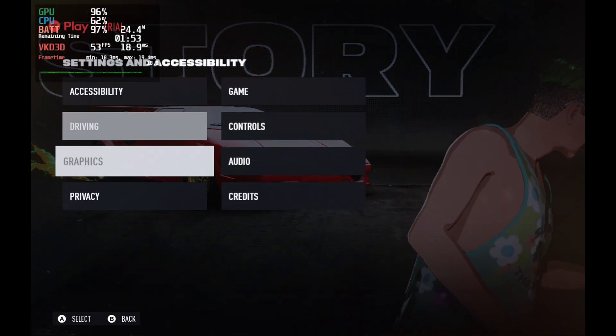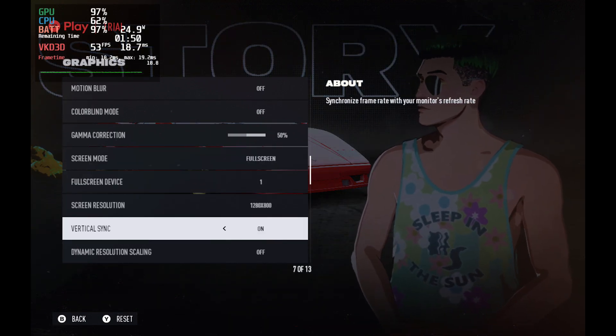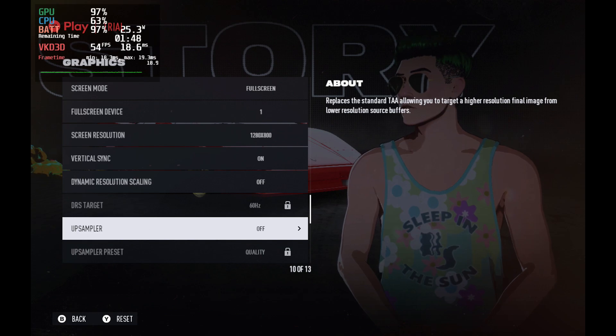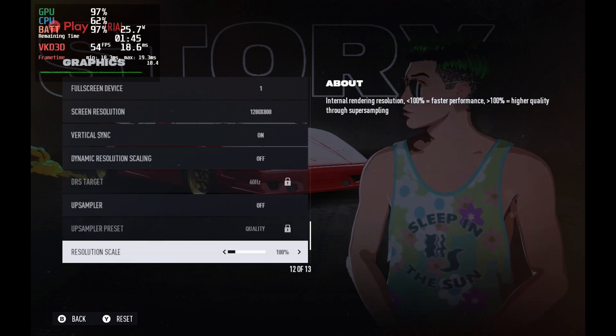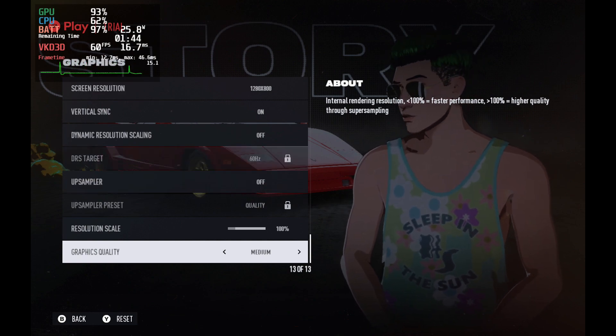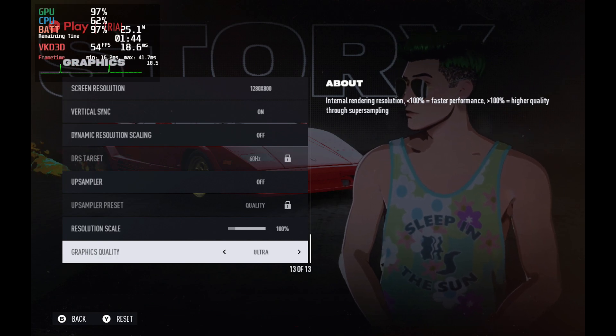When it comes to settings, we're going to look at a few different configurations in this video and talk about where I landed. I've got about three or four hours in the game already. We're at 800p full screen, V-Sync is on for screen tearing, and we'll look at FSR too since we're going to use that. The game has presets — low, medium, high, and ultra — and we're going to use low and medium in this video.